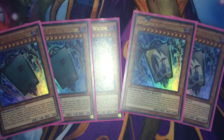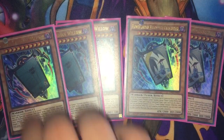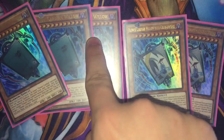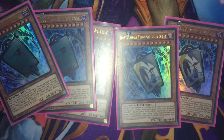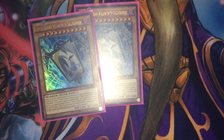I'm running 3 Willow and 2 Willow with Calligrapher. With Willow, you can special summon it from hand if you control a level 10 Flower Cardian — same as Zebra Grass but Zebra Grass is level 7. Also, once per turn you can target one Flower Cardian monster in your Graveyard, shuffle it into the deck, then draw a card. You can continuously cycle — if Willow is on the field, shuffle another one from the Grave and draw a card; when that's in the Grave, special summon it, shuffle it, and cycle through them. You need to tribute Willow to summon the Calligrapher, which has the same effect where if you draw a Flower Cardian you can special summon it — same as Zebra Grass with Moon. Also, Calligrapher is another tuner.